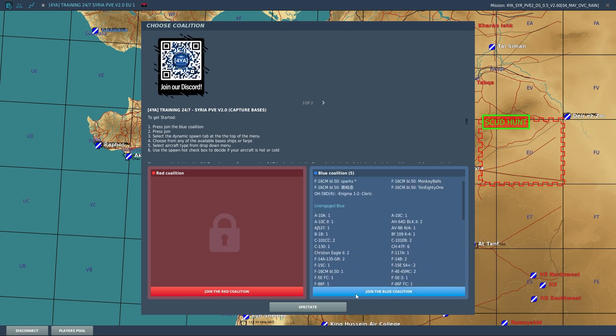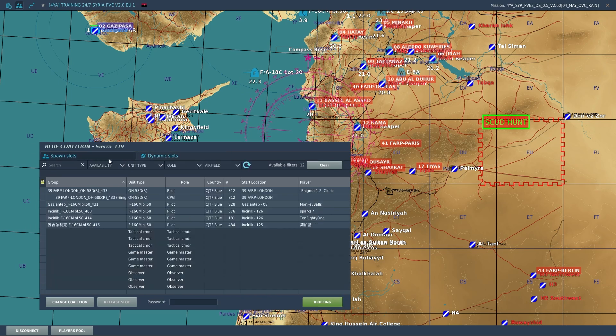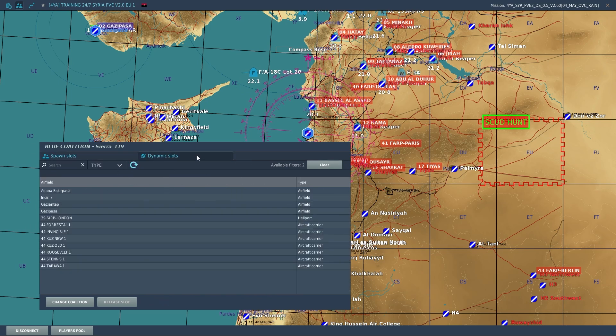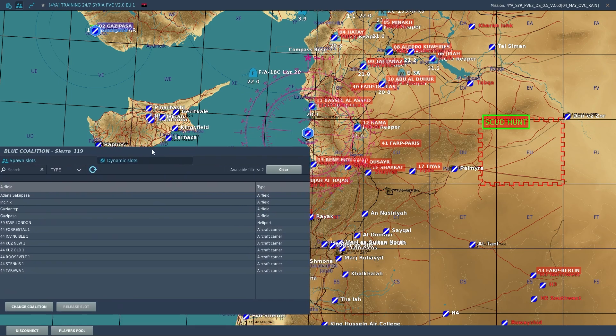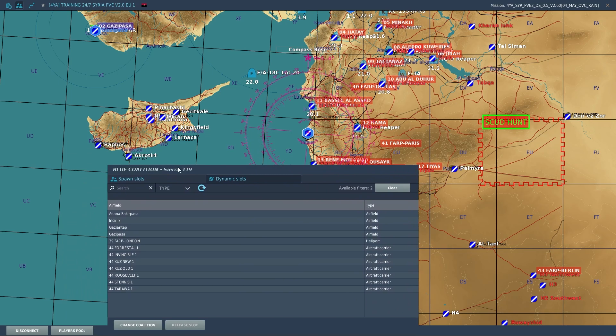So then you can click to join the coalition and then press the join button. You can also go back to spectators and just spectate. Once you join the blue side, you get to see all the available roles. There are spawn slots and there are dynamic slots. On 4YA, you want to use dynamic slots.